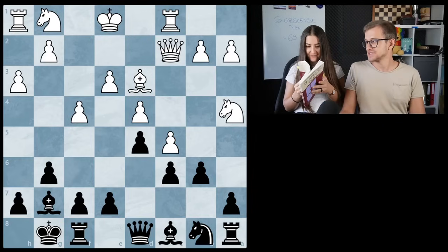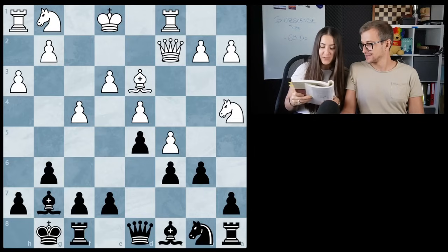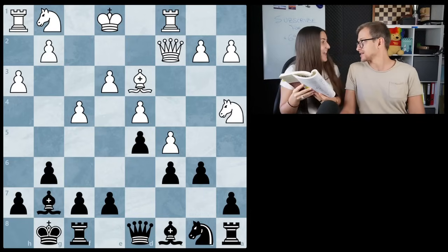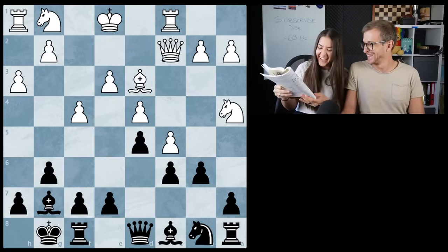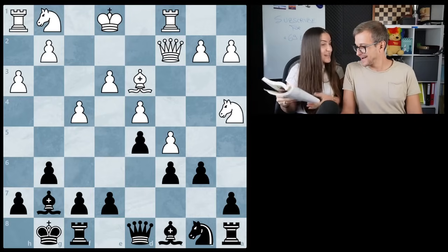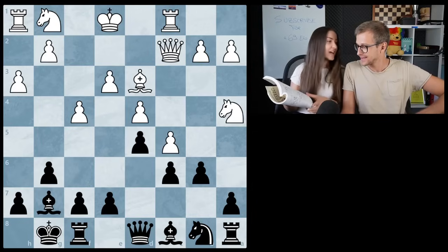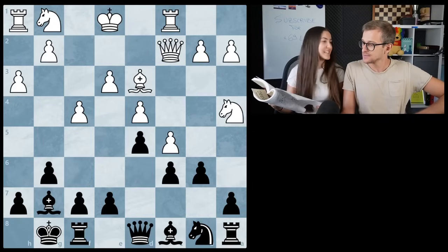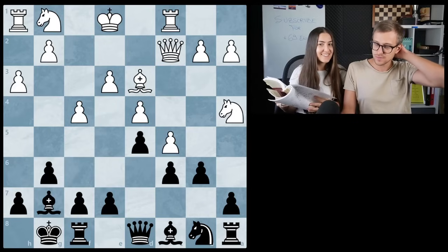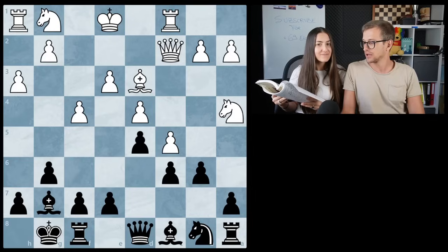Solution time! This is tense. My heartbeat is going up. By the way, this game was played between Wang Yue and Carlsen. And the move is E5, actually - my first idea! We weren't feeling right about it, but you actually found the solution. Actually it's F6 - somehow that didn't get to my mind too early, but looks very interesting. E5 and then F6, just opening up everything.